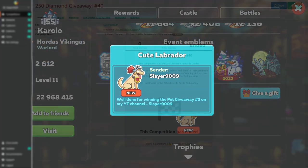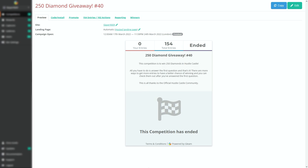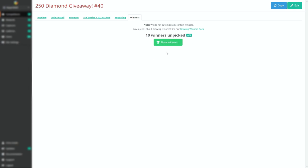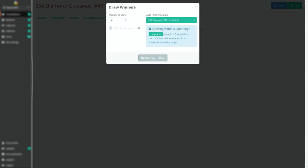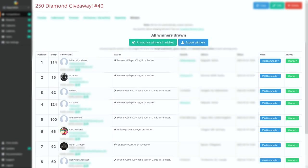Moving on to the diamond giveaway — for anyone new to the channel, you can enter these diamond giveaways by clicking the Gleam link in the description. All you need to do is enter your in-game ID, and then that's it — you've entered. You then have the chance of winning 250 diamonds, and you can do this every single week. Well done to everyone that won; the next giveaway will be live now and you can join that down below — good luck to everyone that enters.